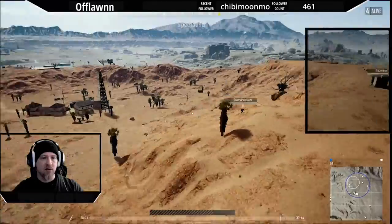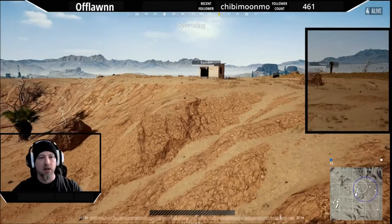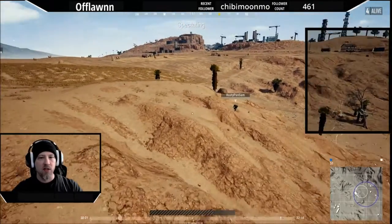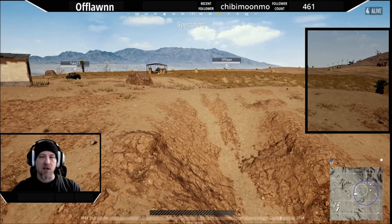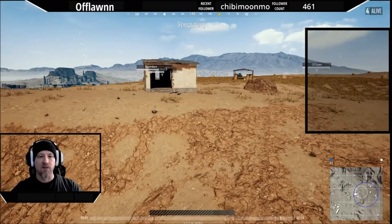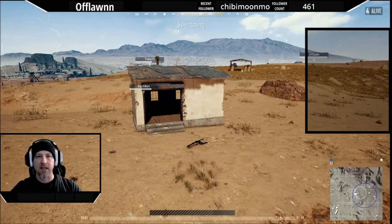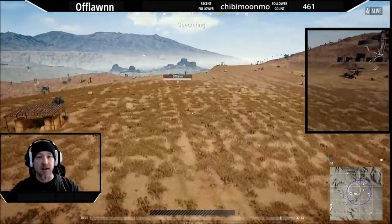Rusty did really well using the terrain. He also heard Raznikov just take out Amir, so everybody left knows there's somebody in that building. It would have been easy for Rusty to immediately advance and try to get whoever's in there. But instead, Rusty let the game unfold — he knows where one guy is, doesn't know where the other two are, so there's no point rushing that building. He's waiting to see if anyone else gets into a fight first, then he can swoop in.